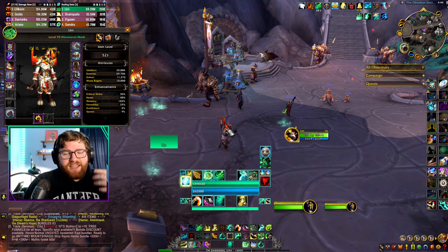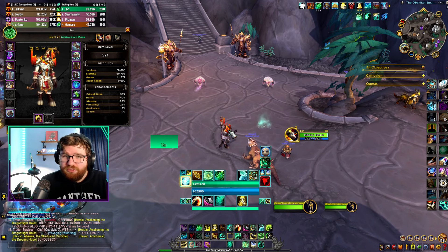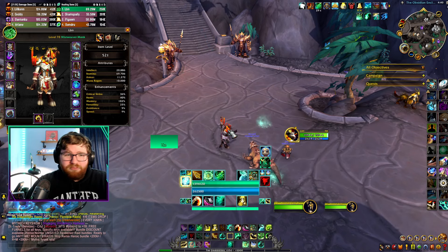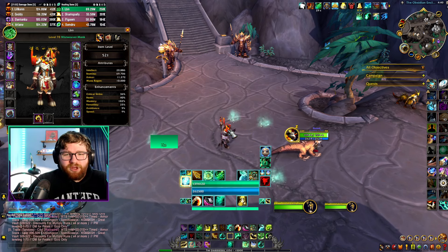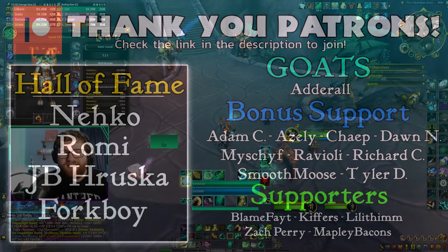This is not a 100% fleshed-out guide — just showing you how to get started in pre-patch. Things might change; they might even nerf this tier set next week. Also, things are going to change by the time the War Within comes out, and I will have a much more in-depth guide on how to play Mistweaver in raid once that time comes. I already have the script — I've had to edit it like ten times because they keep nerfing and buffing stuff. Hopefully this gives you some ground to stand on. Thank you so much for watching and supporting me, thank you to the patrons for keeping my lights on. I'll see you guys in the next one — go crank that meter.